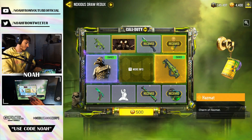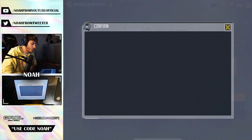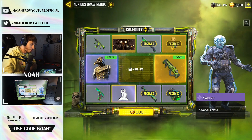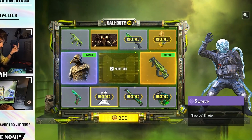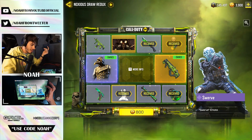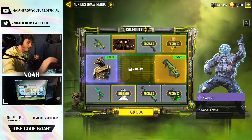I don't want to spend that much. 500 CP — this has to be the last one. Got one out of three chance. We got the Swerve emote. This is the 'Watch Me Whip, Now Watch Me Nae Nae' — what the hell, they brought that into the game?